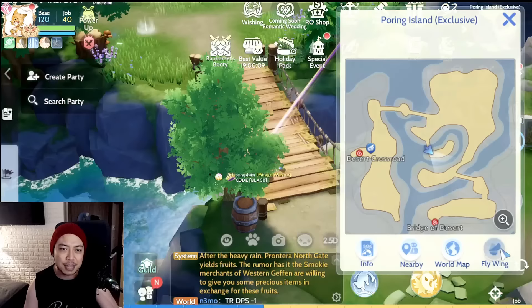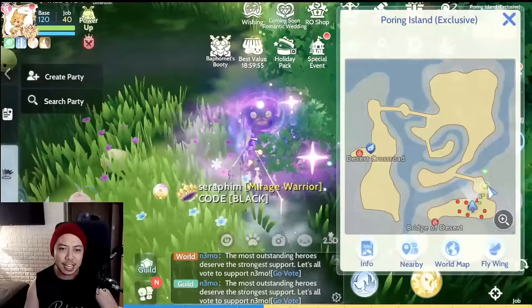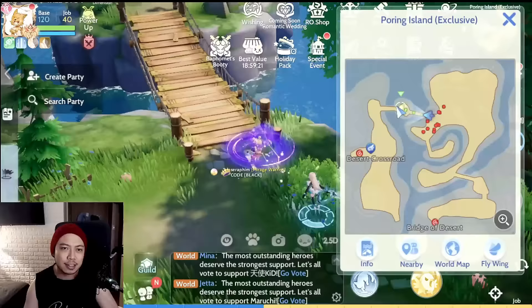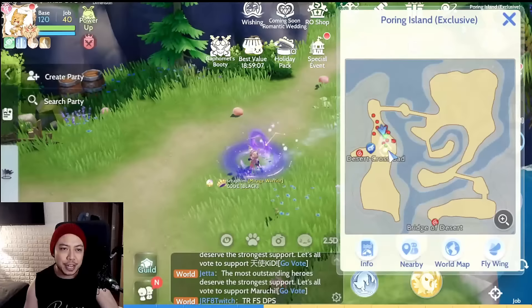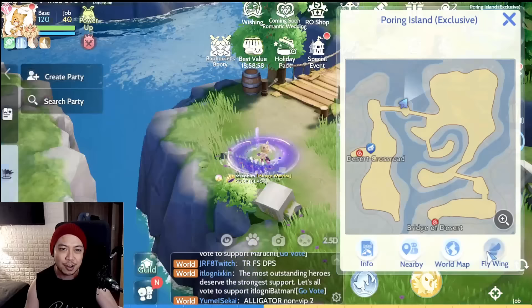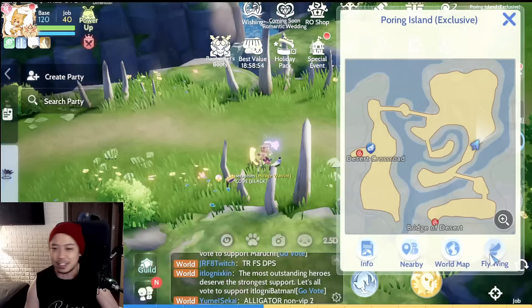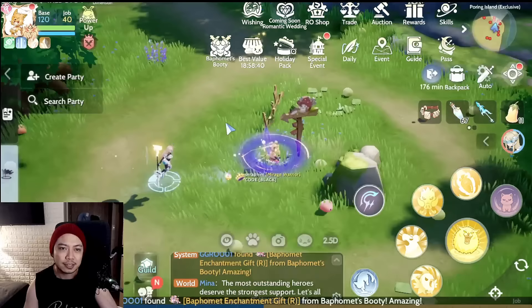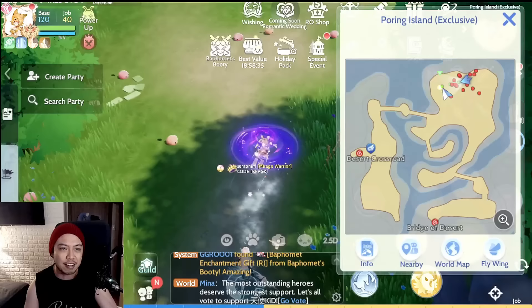Sometimes I see the Ghost Ring here, sometimes it's down below. The only thing that's not confirmed right now is whether they can still drop their cards on VIP maps — but I believe they still can. That's my hunch, my intuition. I'm not sure; I've only achieved one card from BBDB and never got one after that.